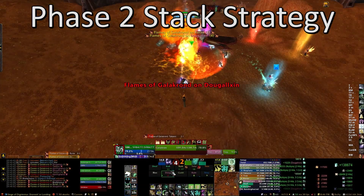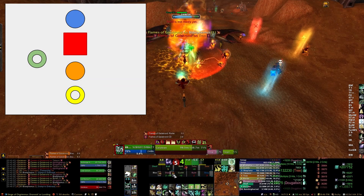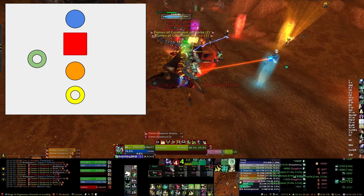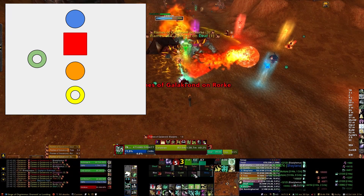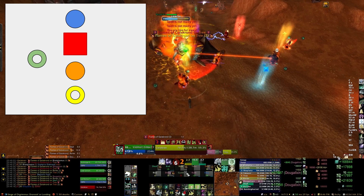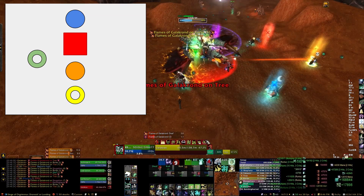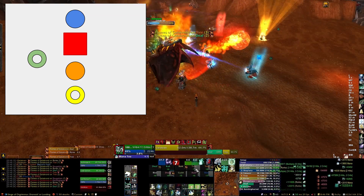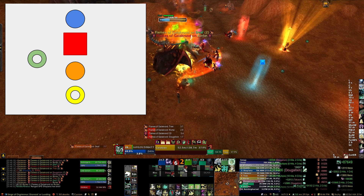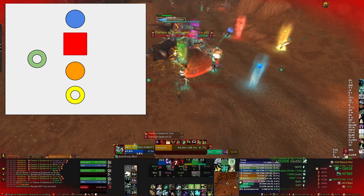For phase two against Galakras, as a tank you really don't have to do a whole lot — just tank her like you would any normal boss. The actual video footage shows a different strategy than what you see in the diagram; the diagram shows the legitimate strategy. As a tank you don't really interact with any of the abilities in this phase. You'd just be standing on the blue marker with the boss at red, and the rest of the raid stacked up behind her at the orange. Really all you have to do is tank the boss and use your cooldowns as the AoE damage gets higher and higher.